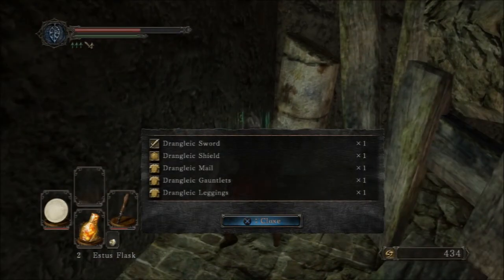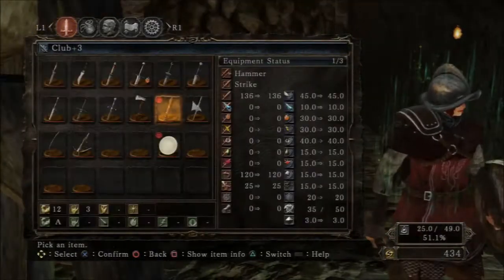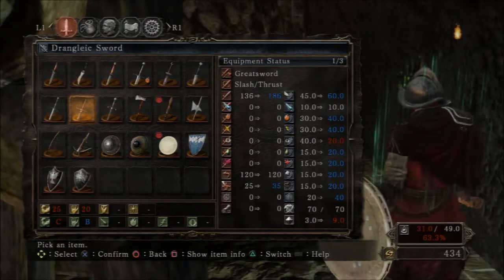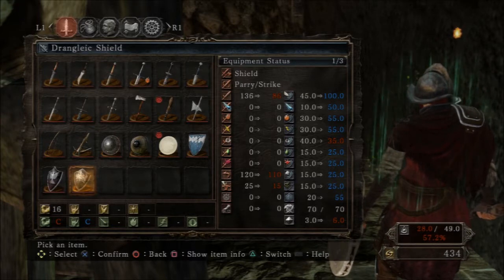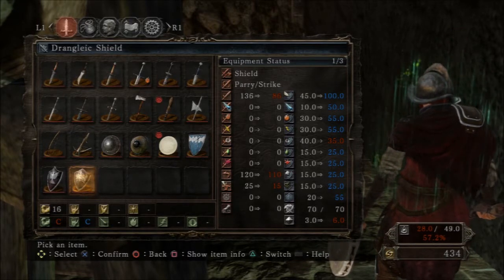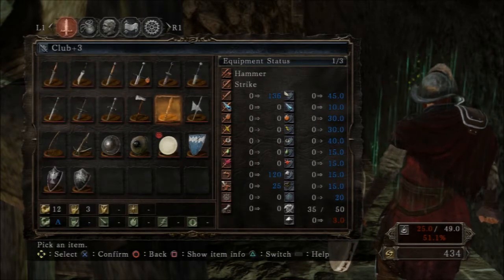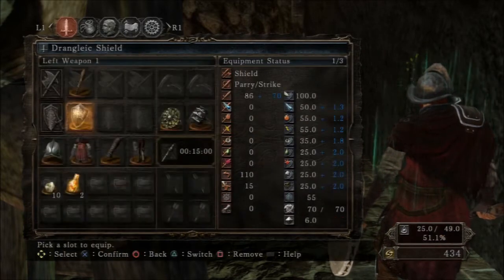What's that? Drangleic sword shield. Let's check that out. Quality weapon — oh, that's a good shield. I should have upgraded that instead of my other shield. Oh well, so I wasted some upgrade materials. Who cares, let's get that shield.